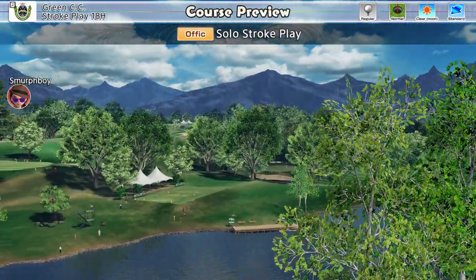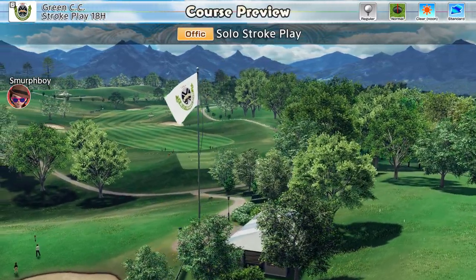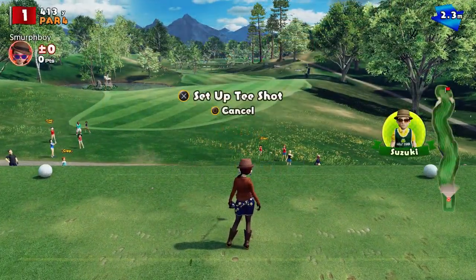Welcome back everybody. It's Everybody's Golf on PlayStation 4. Green Country Club today, regular tees, normal cups, club skill high. Carrying on our little series, we're back onto some of the easier courses. So let's see how we do.